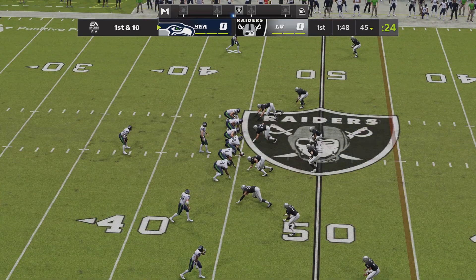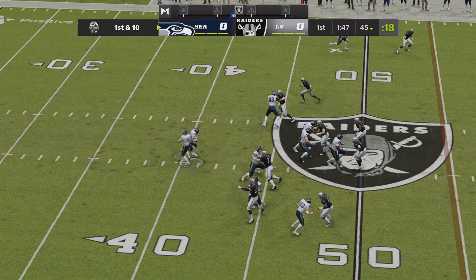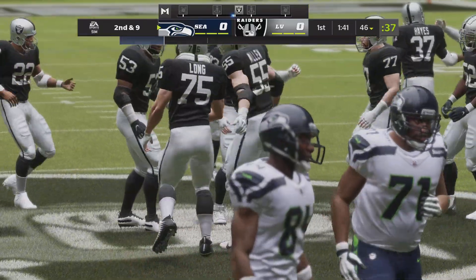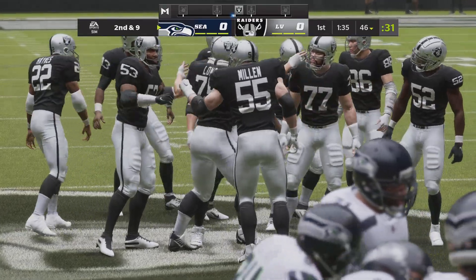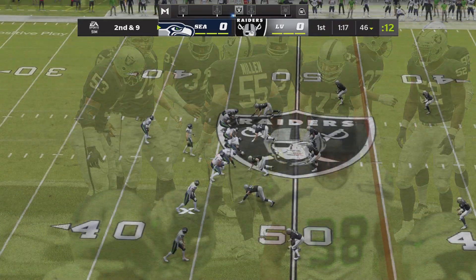Good starting field position for the Seahawks as they come up first and ten at the 45. No room that time, getting it to about the 46 — just a yard on the pickup, bringing up a second and nine. Things were pretty stacked up in the middle of the line, a lot of bodies and not much space. He was fortunate to get anything out of that run.